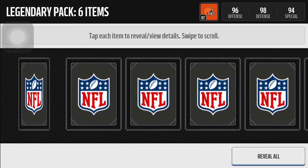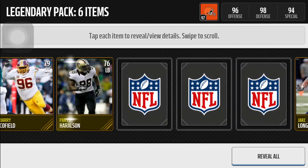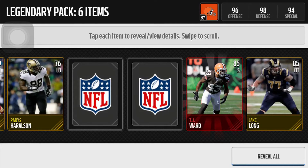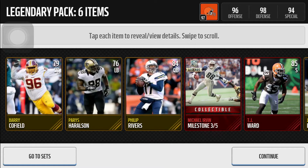Let's open the second one. Barry Cofield, Jake Long, Paris Harrelson, T.J. Ward — nice. Elite. Okay, this is the legend item — Michael Irvin milestone. And we got Phillip Rivers as well. So yeah, at least we got an elite, that's nice.